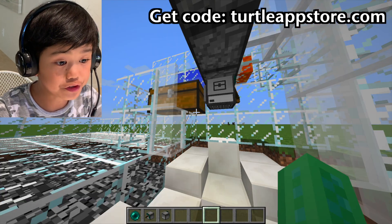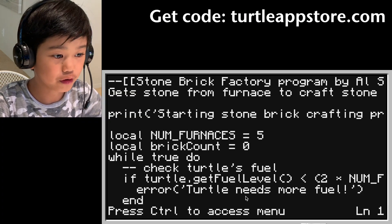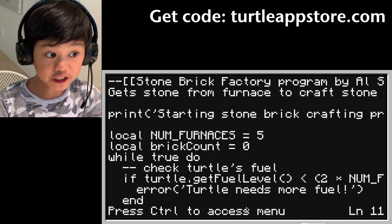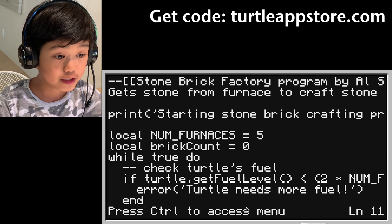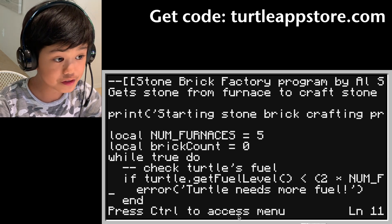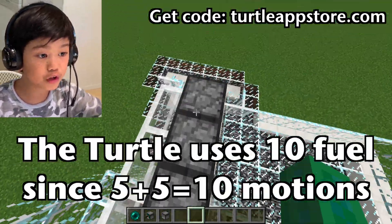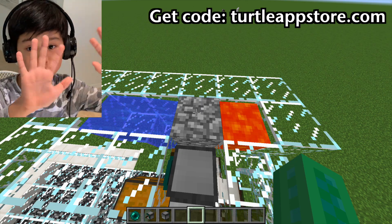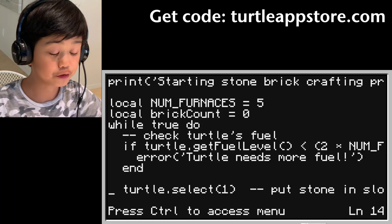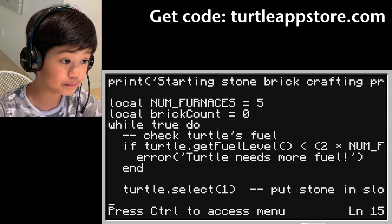Local brickCount is how many bricks are in the chest. It will check the turtle's fuel — if turtle.getFuelLevel is less than two times the furnaces, it will say 'Error: turtle needs more fuel.' It takes five fuel to go over to the furnaces and five fuel to come back, so that's ten. Then turtle.select(1) to select slot one, and it will put the stone in slot one.